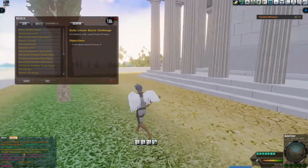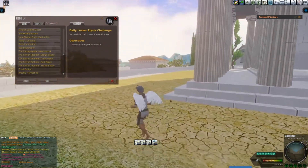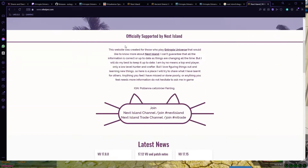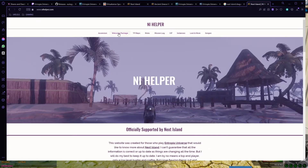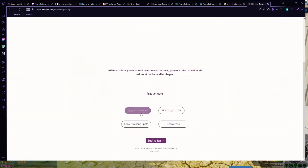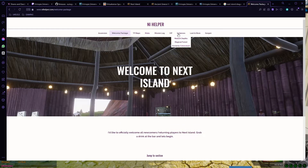Personally, missions are a big deal to me, and on Next Island I feel like there is an endless amount. If you need any info on the missions available, I highly recommend nihelper.com — I'll show it on screen and the link will be in the description. It really does have everything you will ever need: mission-wise, achievement-wise, everything you will need is right there.